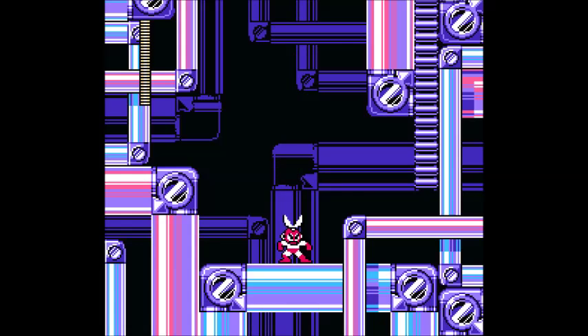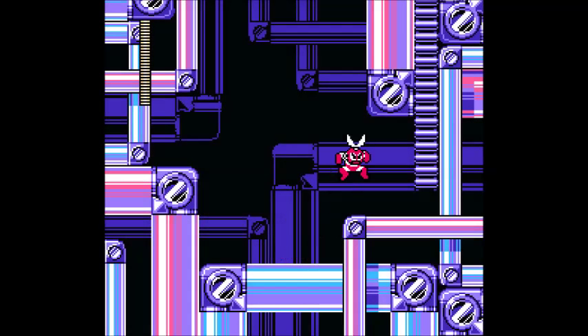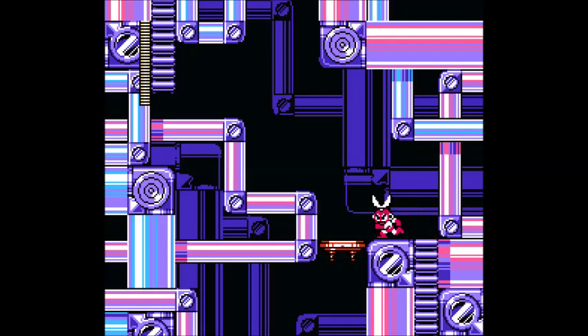Cut Man's supposed to do a pretty good job here. His weapon is the Rolling Cutter. You can hold up and fire to make a looping shot, much like the Night Crush. You can hold down and fire, and the Rolling Cutter will follow along the ground. Cut Man can also wall jump as well — he's only one of two Rock Force members I know of off the top of my head that can do that. Luck Man is the other one.